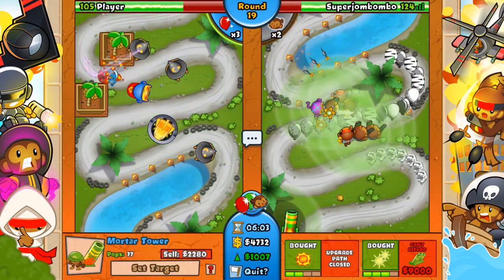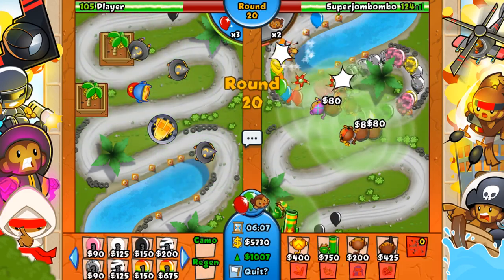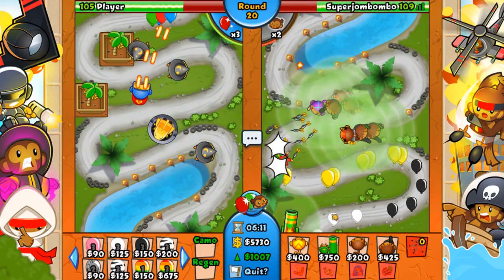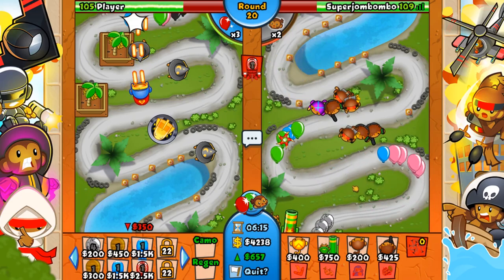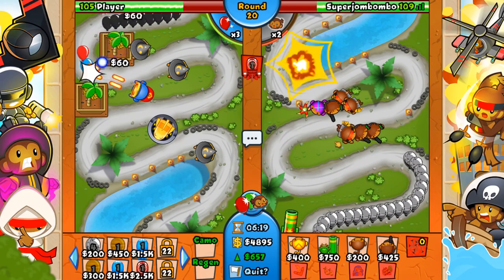We're hurting him quite a bit again and we forced another set of battle energy right before round 20 — which is a big deal. We struggled quite a bit there because I didn't have any lead popping power on the bottom against these naturals. Now I'm going to go for a quick BFB against him. And then with any extra money — because I know we can't defend this BFB — I'm going to use it for my defense.